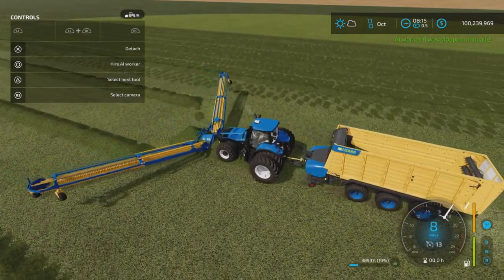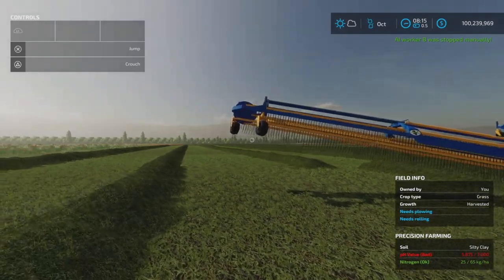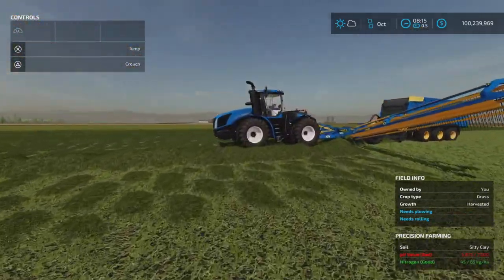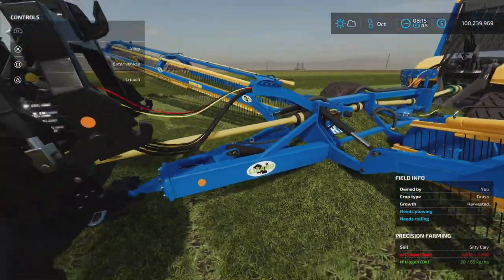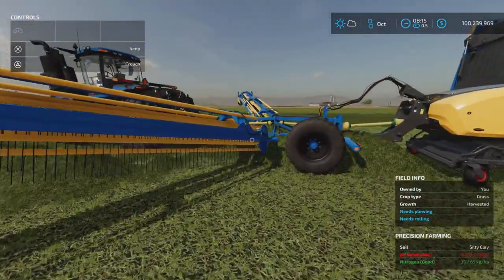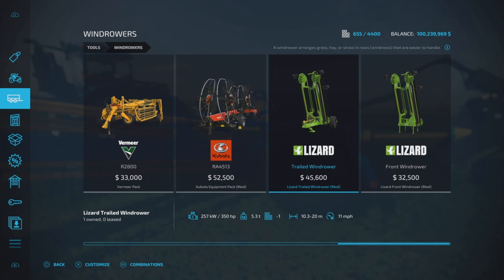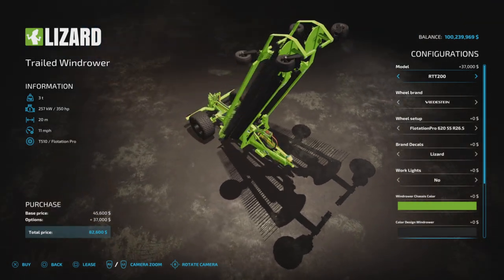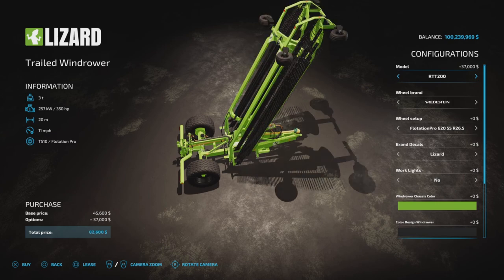That's not the only way this can be used. Workers will react a little bit differently depending on what setup you're using when they go to turn around. Here we have a somewhat similar setup but using the trailed wind rower with a much larger tractor. That is also in the wind rowers — it's a trailed version, and it's also up to 20 meters in width, going from 10.3, 12, 16, to 20 meters.